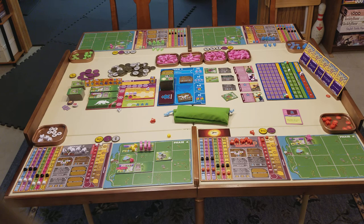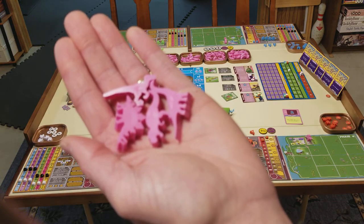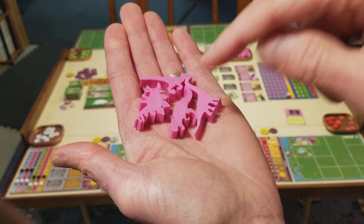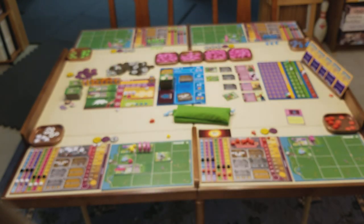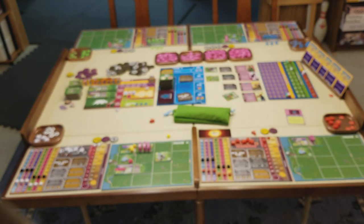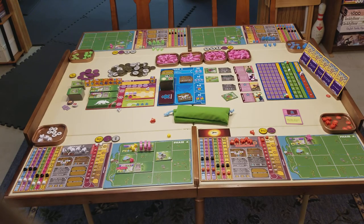One other thing to show you is a slight difference between the retail version and the deluxe version: the deluxe version comes with a variety of different dinosaur meeples — Stegosaurus, Raptors, T-Rex, Brontosaurus — whereas in the retail game, all of your dinosaur meeples look like Triceratops. Gameplay-wise there's no difference; the deluxe version just gives you more variety of dinosaur meeples.